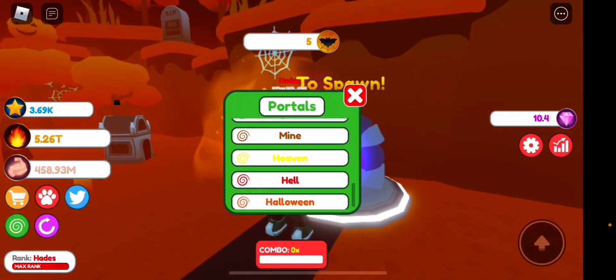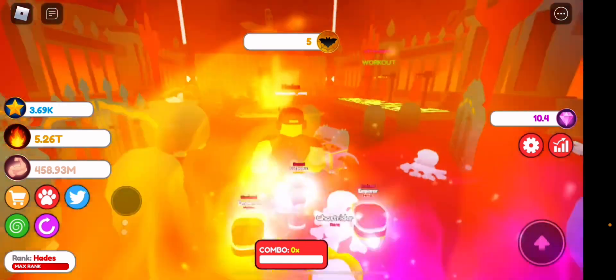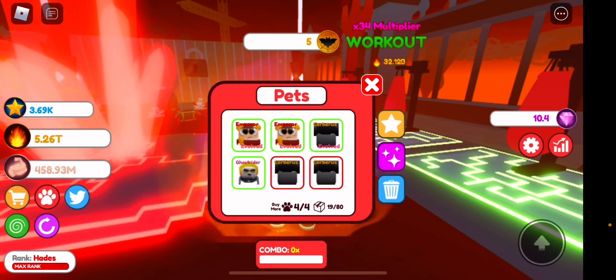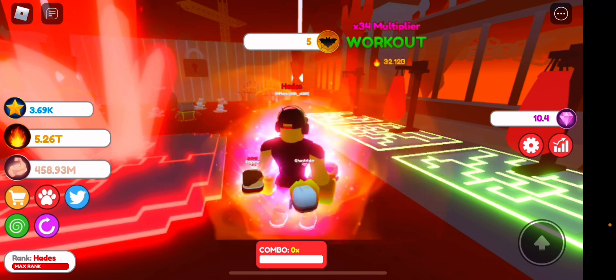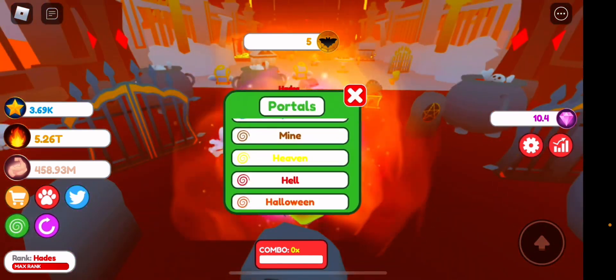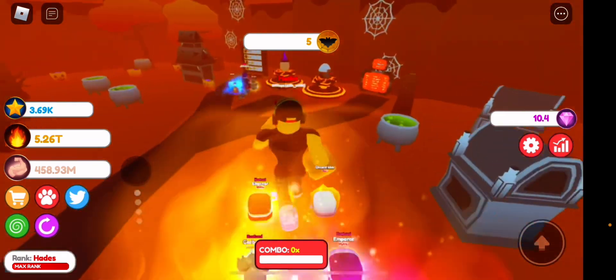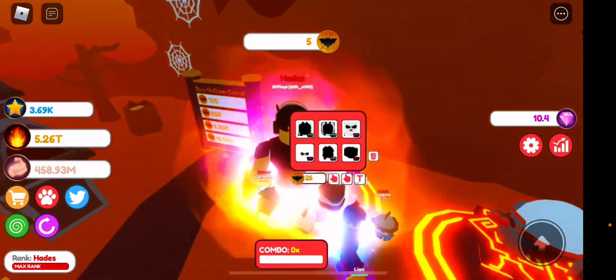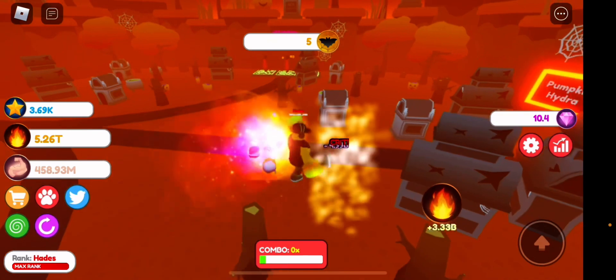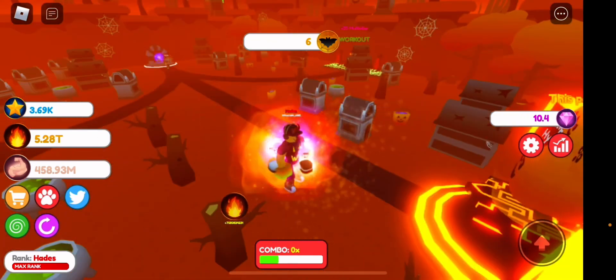We're going to go to the last world which is Heaven/Hell and compare it. It's not better in the last world. On the Discord it says this event egg pets will be better than the next two areas — I don't know if they mean mythicals or just commons. Let's go to Halloween again and see how much the eggs cost. It's 25 for one, 50 for the other — we're going to try to get 51.